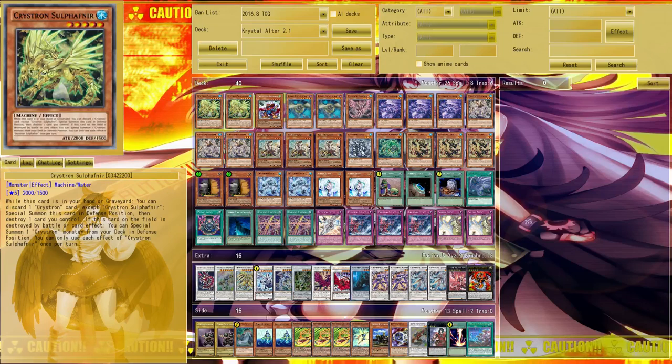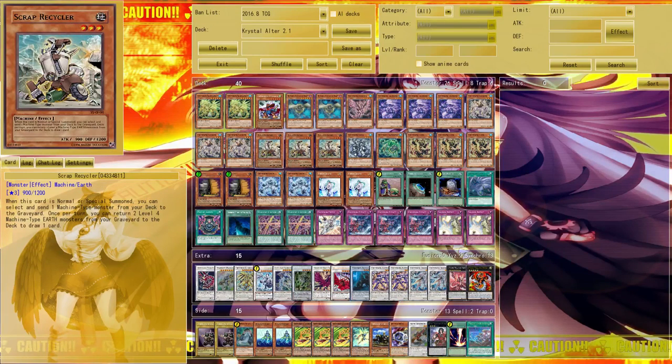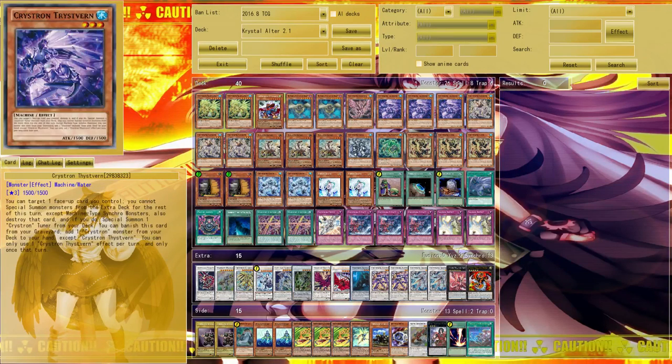This is the perfect setup because it doesn't use your normal summon and fills your graveyard with more stuff to work with, since all other non-tuner Chrystrons have graveyard effects. However, you cannot discard Sal Fathnir to summon another Sal Fathnir — that's where my decision to only run two came in. I don't want to brick, and this deck already excels before running three Sal Fathnirs.